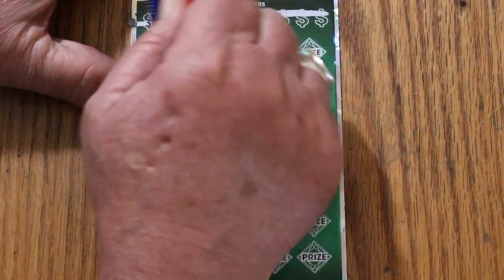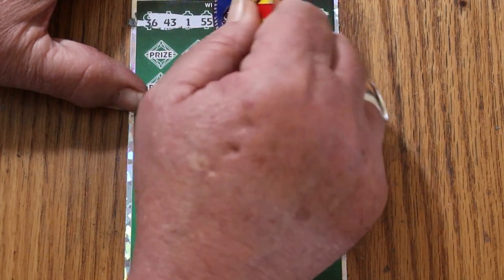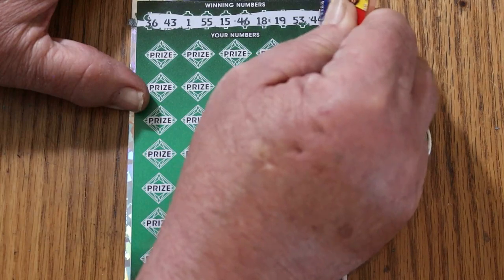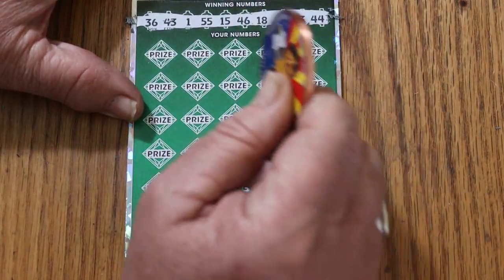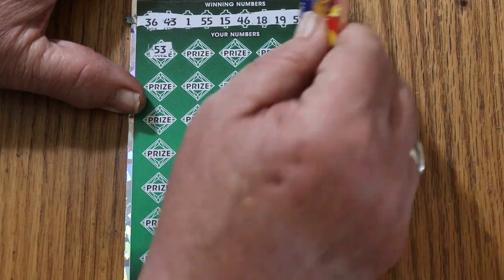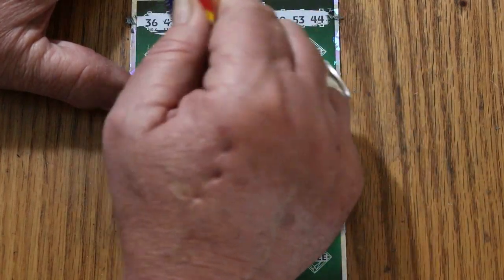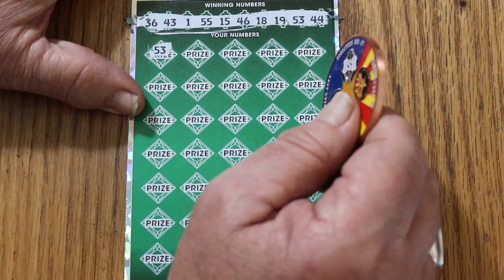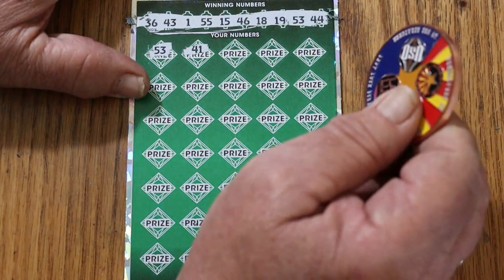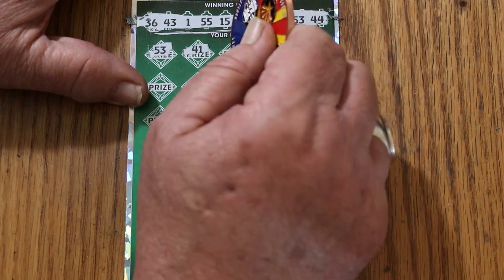Alright: 36, 43, 1, 55, 15, 46, 18, 19, 53, and 44. Let's see if we can get a back-to-back going here. 53 — and we do get a back-to-back right off the top. Could this be a manual win-all? 41 — and it is not. But it is still a win.